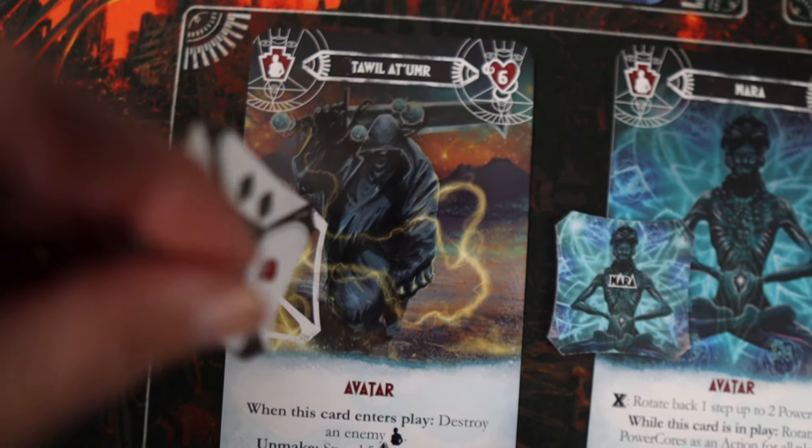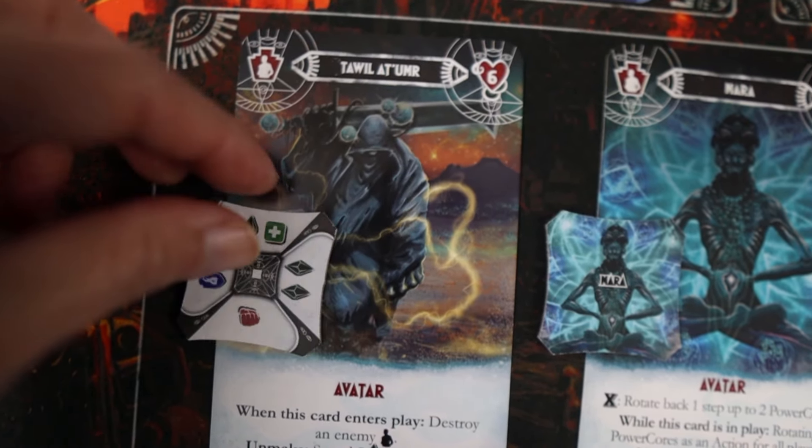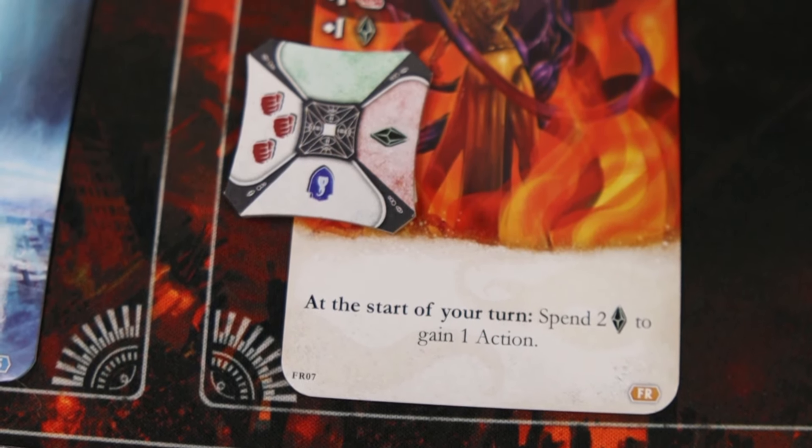Each character and avatar has its own unique power core. On your turn, you activate your start-of-turn effect, then rotate each of your power cores 90 degrees clockwise from left to right, gaining the bonuses at the top — could be shield to reduce future damage, or horror which is the currency, or gain health, or damaging opponents, or special effects.